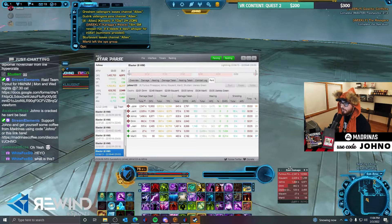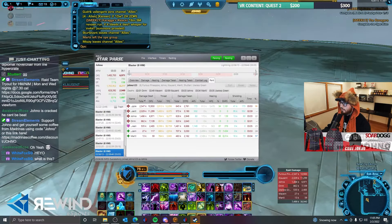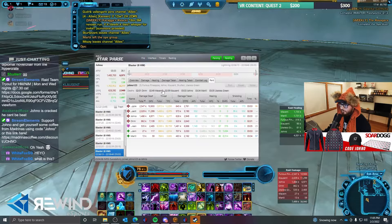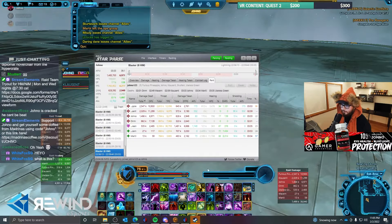To get the overlay — to get this display right here — click on Interface, and then check whatever you want. If you're healing, check Raid Healing and you get this overlay. If you want DPS, check Raid Damage — boom, right there. You can also do Raid Threat — boom, right here — so you can have all of them on screen.